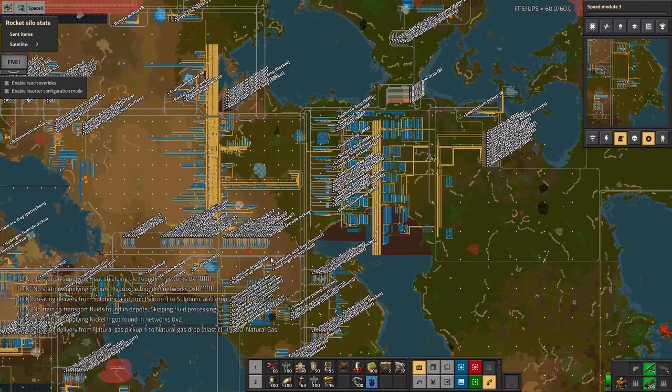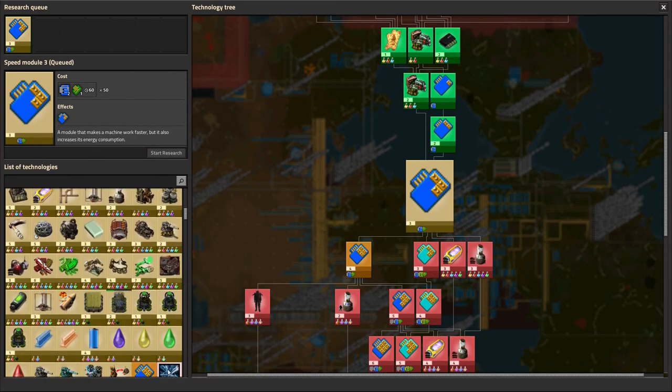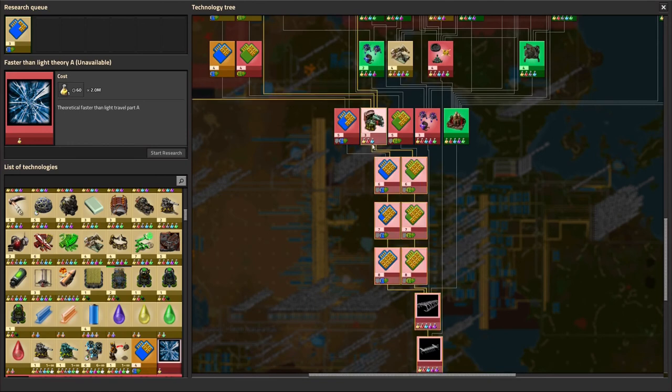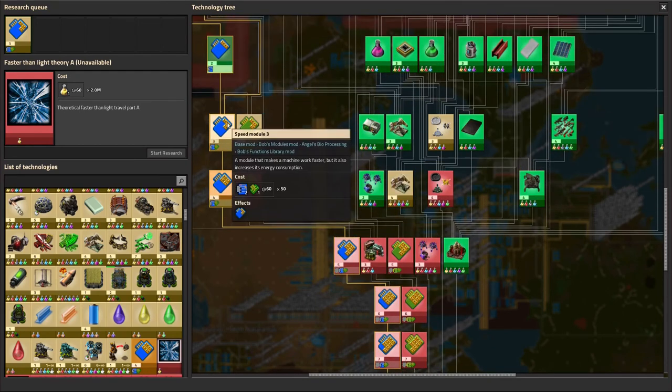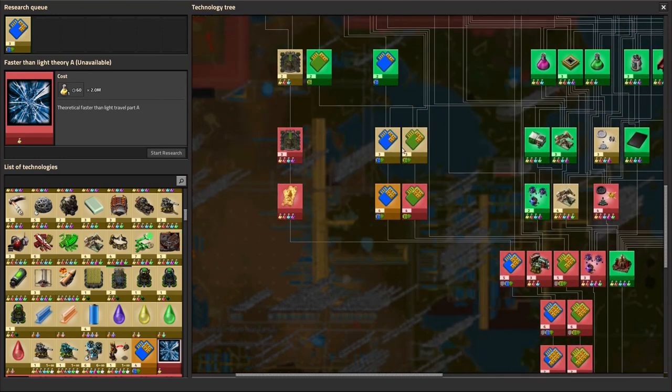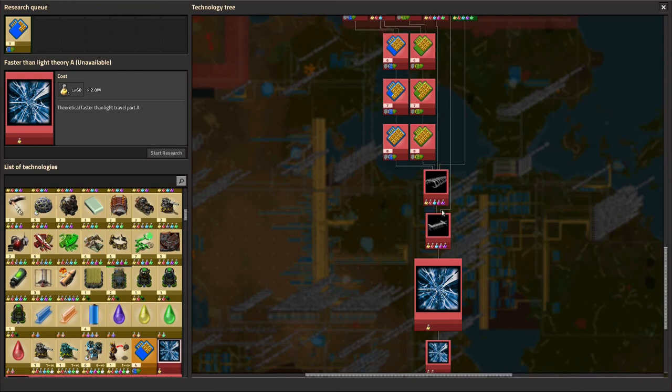So my next research push - I want to start working towards the space exploration stuff. That means running through the more advanced modules, and I've got most of the stuff I need. So I'm happy to start working towards those. And then after that, we'll see how it goes.